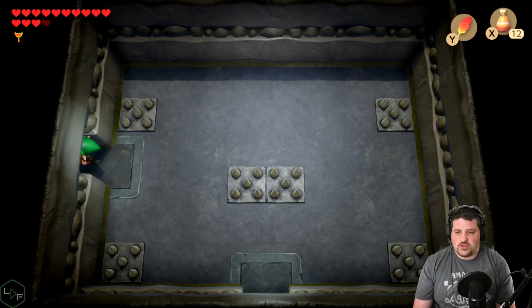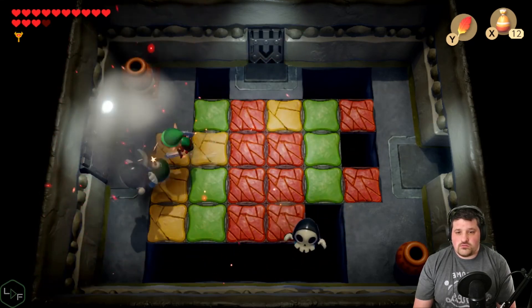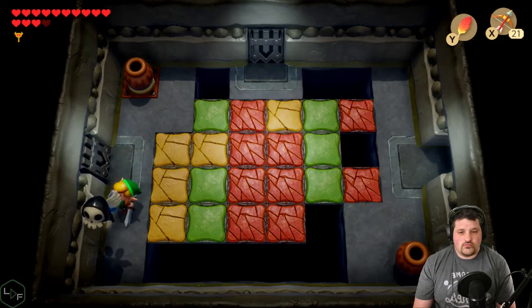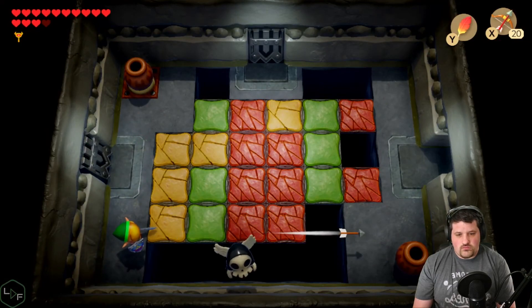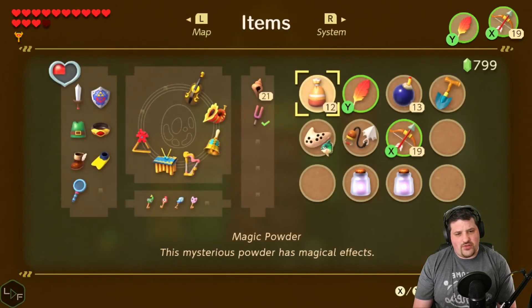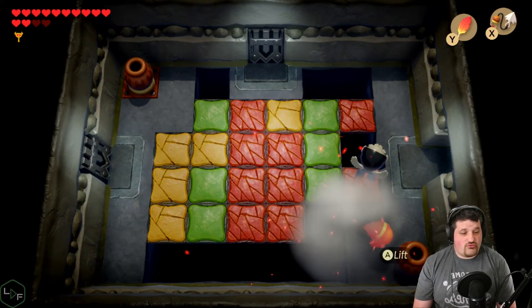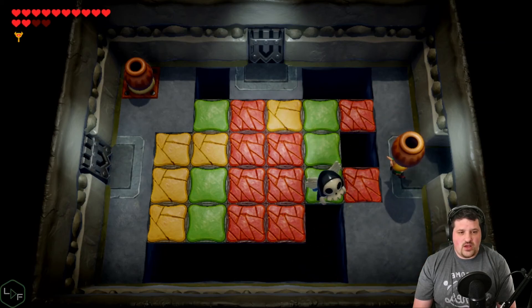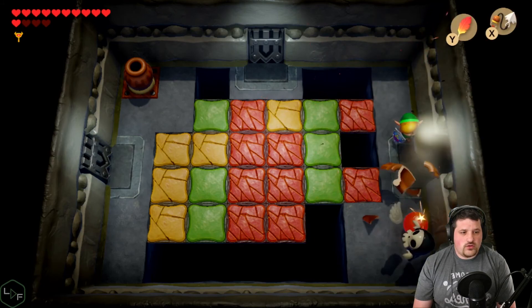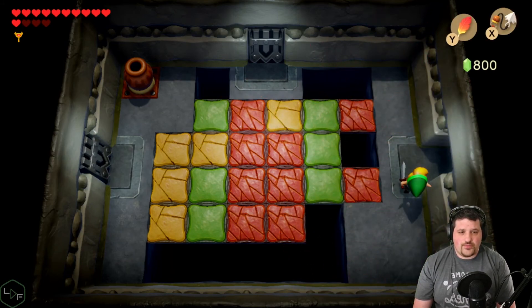How do I hit a flying guy? Throw pots at him — probably throw pots at him. Pots are the strongest weapon in this entire game. It hit him — perfect.